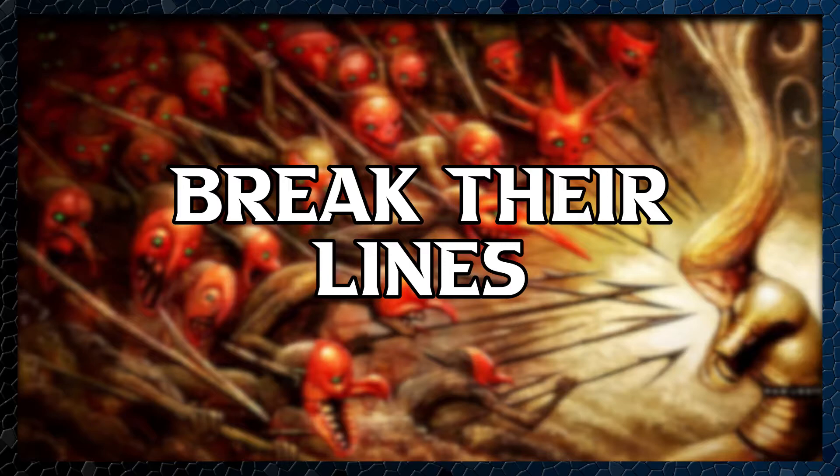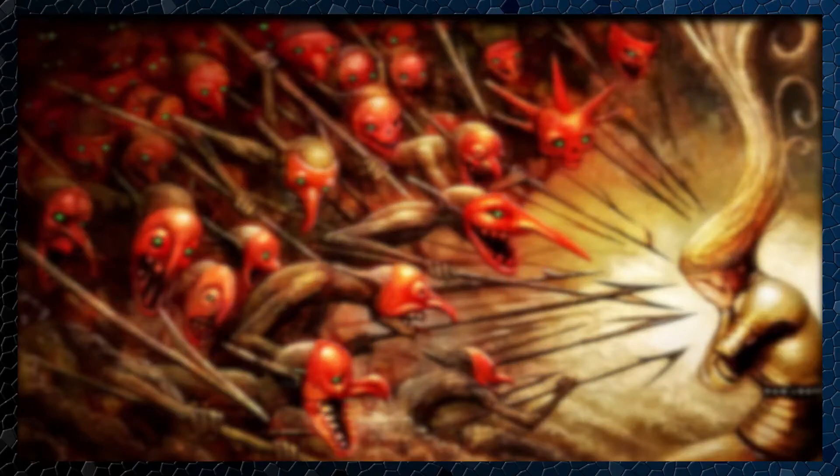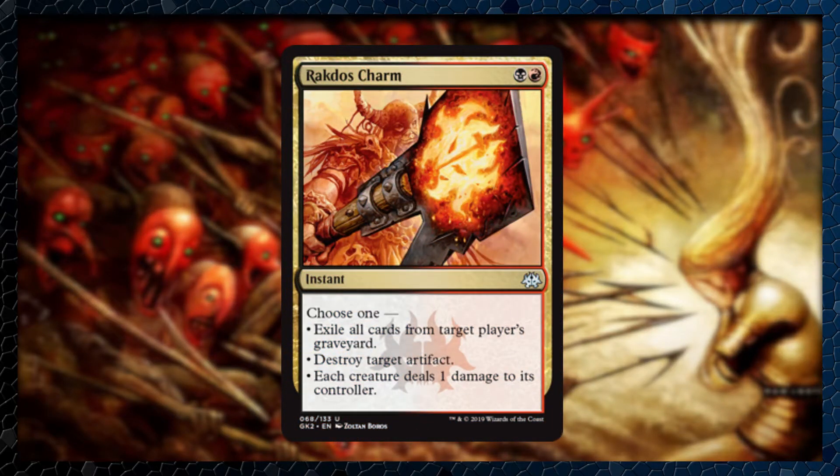Next up we have Break Their Lines, because sometimes you just really need to get that Pillow Fort guy to not have a Pillow Fort. We're going to explore some removal options so we can keep punching face and have our opponents do it for us as well. To start us off, we have some flexible removal in Bedevil, which can destroy an artifact, a creature, or a planeswalker, and then the premier black enchantment removal Feed the Swarm. Chaos Warp, Unstable Obelisk, and Ugin the Ineffable all help us deal with almost any permanent on the battlefield. Plus Ugin gives us a quasi-card drawing effect and extra blockers or creatures to attack with. And in my opinion, no Rakdos deck is complete without Rakdos Charm — get rid of the reanimator player's graveyard, get rid of the token player's army by eliminating the player and dealing damage to everyone else, or just destroy a target artifact and get that nuisance off the battlefield.